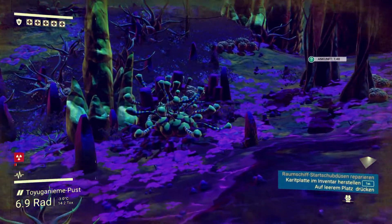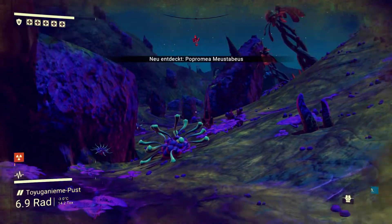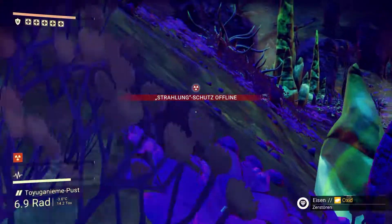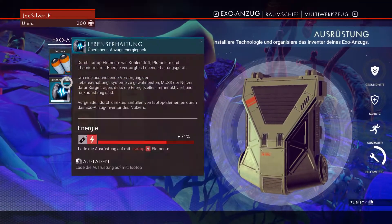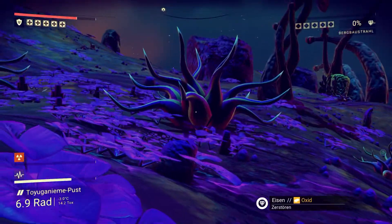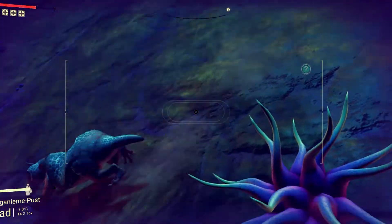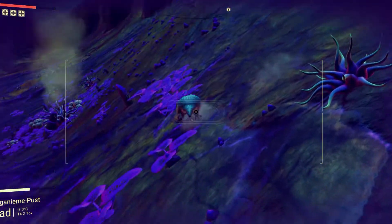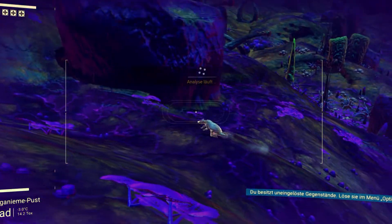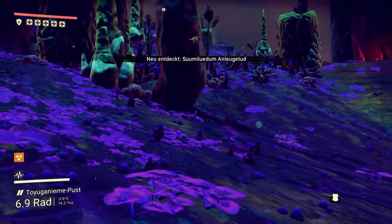Ankunft – eine Minute da ist dahin zu laufen. Ich glaube, hier in dem Gebiet haben wir so ziemlich alles entdeckt. Die ganzen Pflanzen und Tiere und Planeten kann man ja auch umbenennen, wie man lustig ist. Was brauche ich, um den Strahlungsschutz wieder aufzufüllen? Nix wie zurück zum Schiff. 200 Units wurden auf mein Konto hinzugefügt, und wir haben Platin gefunden. Nicht schlecht! Da oben ist mein Raumschiff.